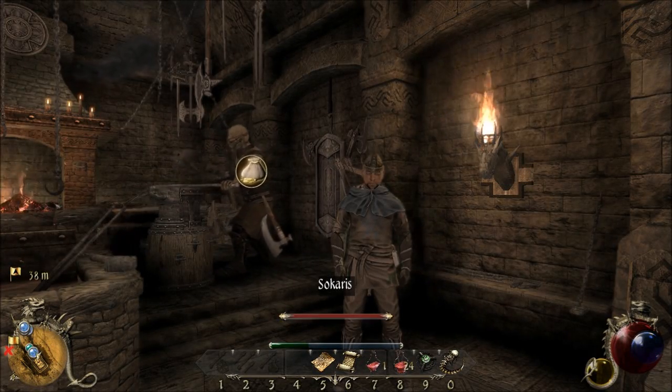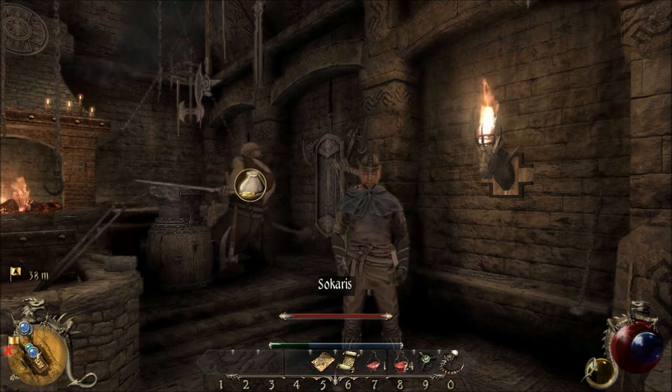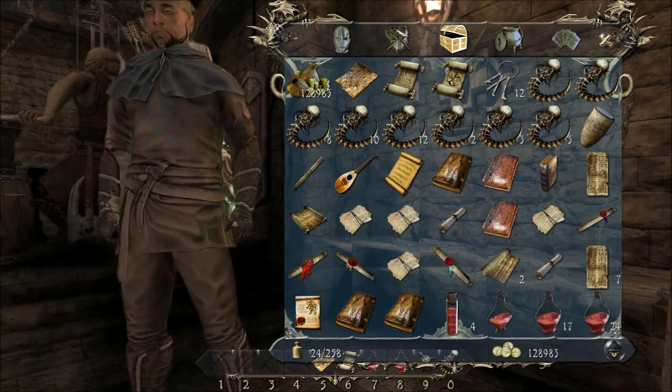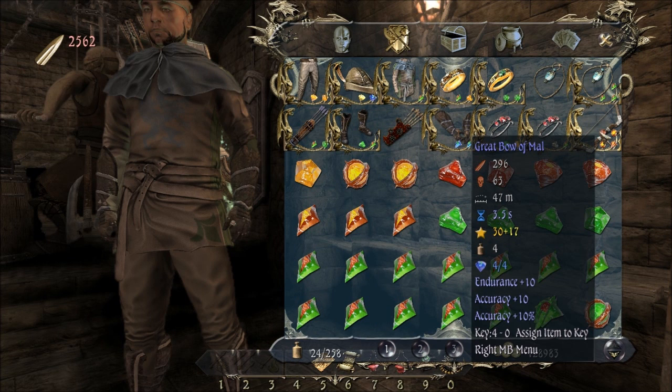Hi folks, I am Fracture and this is Let's Play 2 Worlds 2 on the PC. For much of the last video, I was messing around with my inventory, setting up gems and what have you. Probably the main thing is I got my bow quite leveled up, so I've got increased endurance accuracy and plus 10% accuracy on that bow. Really nice.